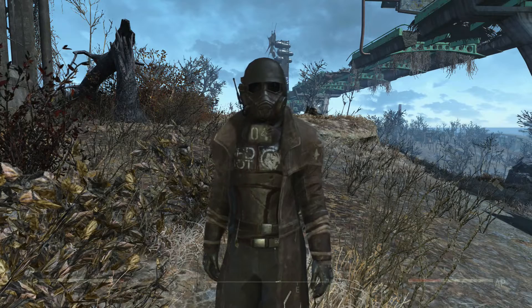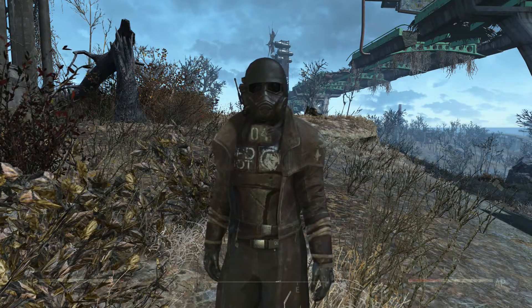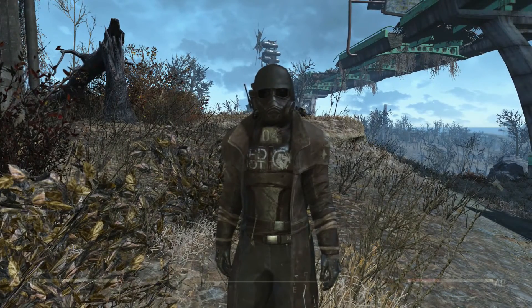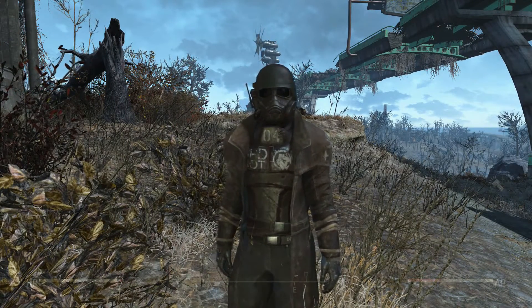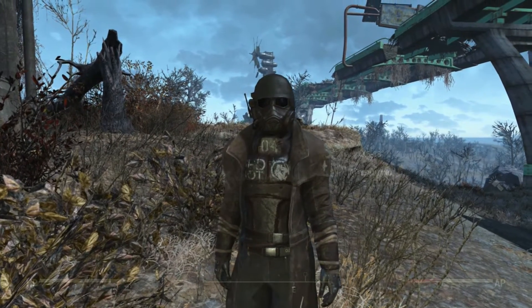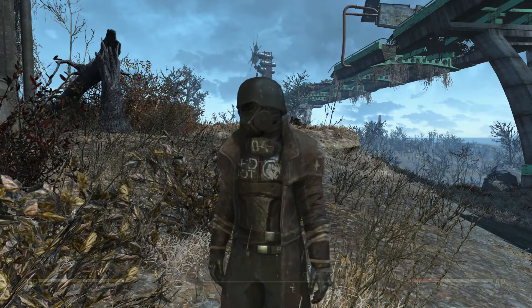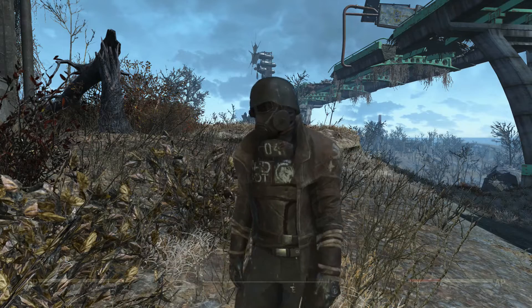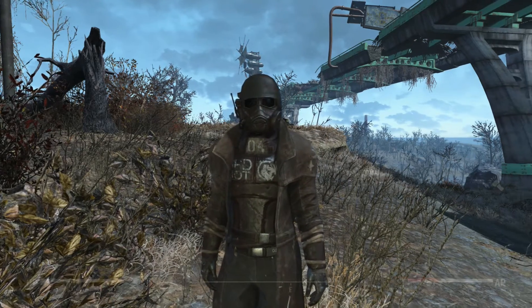I am going to start off by telling you where to find it. The first location is in Kellogg's house in Diamond City, but you cannot access the armor if you haven't finished a quest that is connected to that house. If you haven't been in that house with Nick and found a secret room, you can't get the armor.